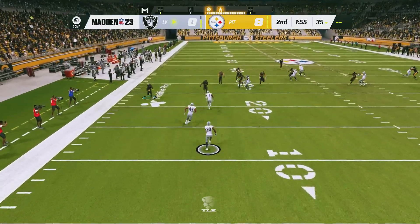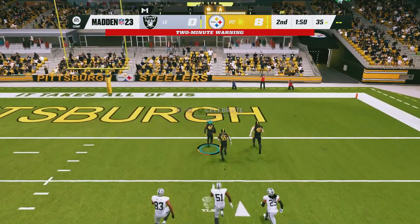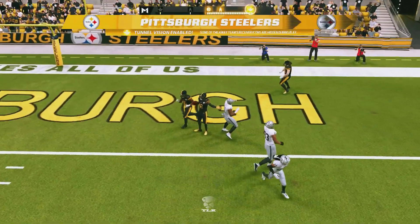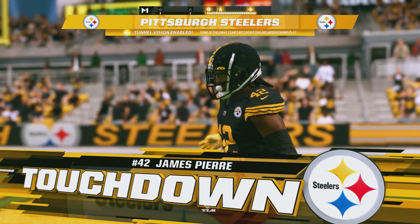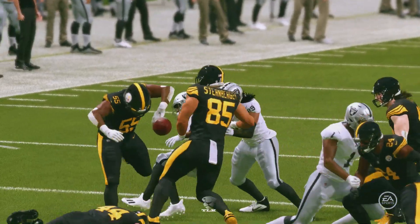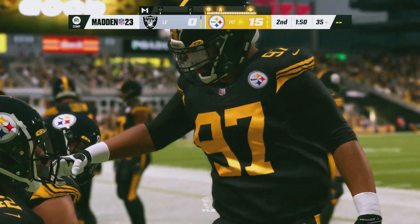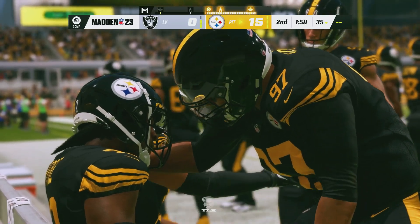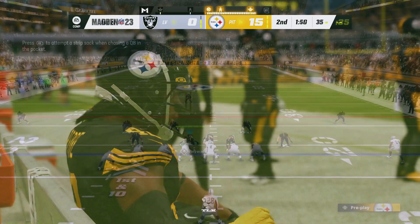This will be fielded inside the five — now a hit and a loose football, and it's picked up by the Steelers. He takes it back to the house. A fumble recovery for the Steelers — not only the cough up, but then the pick up on the other side, the scoop and the score the other way. The fumble return for a touchdown.